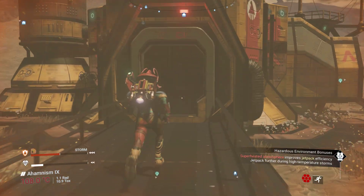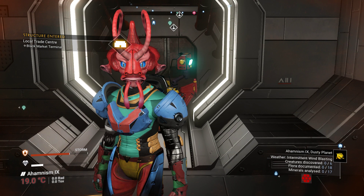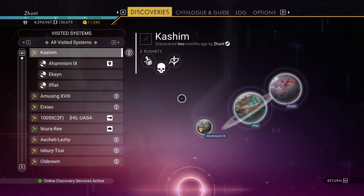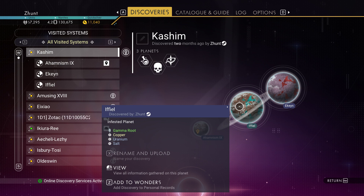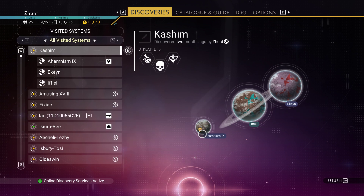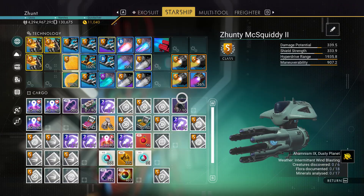Yes, someone stole my mojo — I'll be getting that back shortly. Anyway, now that I have plenty of seething anger coursing through my veins because this multi-tool has really annoyed me, you have to reload on this planet of Ifiel and come over to this planet here of Ahamnism 9. Do all that stuff in Isontam Galaxy. Make sure you're in the right galaxy. Make sure you've got multiplayer turned off or else the cabinet can be empty. And you can grab this black multi-tool, which I have now put away.